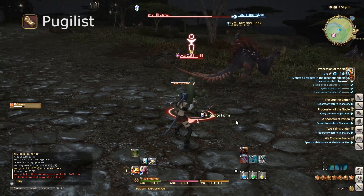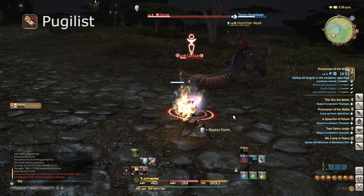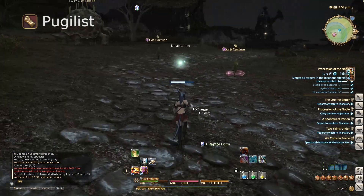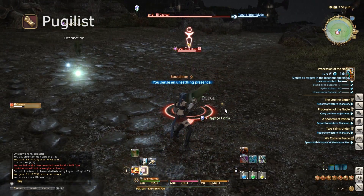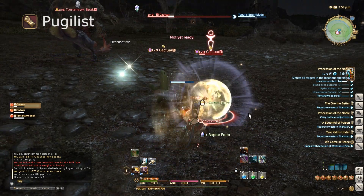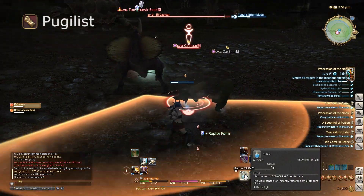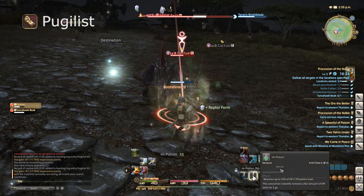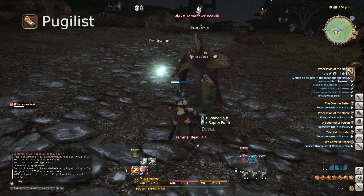The evolution of Pugilists is to Monk at level 30, requiring Pugilist level 30 and Lancer to 15. Once you've got that, take the relevant job quest and get your job stone. Pugilists come from Uldar — if you start as a Pugilist you begin there, or if you want to change to one, get to level 10, head to Uldar, and visit the Pugilist guild who will give you the quest to become a Pugilist.